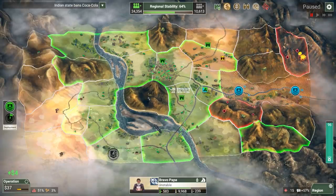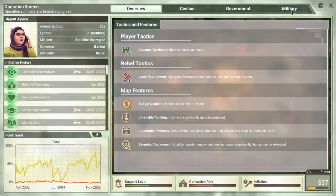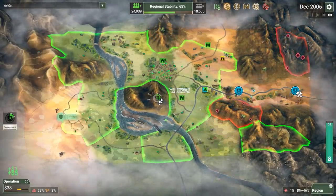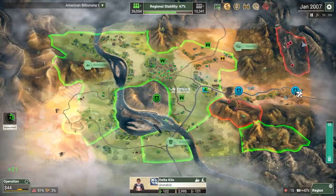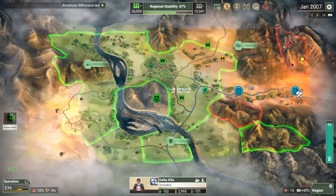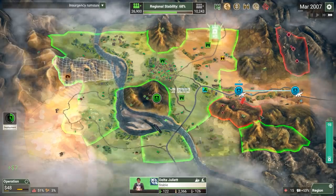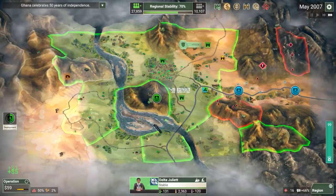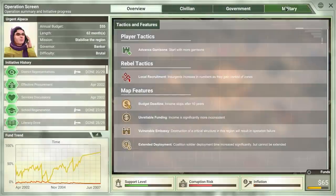We're going to send these national soldiers to help build up some additional support with these civil assistants — just go ahead and roll out some early initiatives. Two coalition soldiers are doing great. We can't extend these — they're going to leave, but they're going to stick around for a very long time, which is very cost effective. An empty cave was discovered — I don't know why they decided to make every single map in the campaign have caves, but everything can have them basically. All mountains in general.